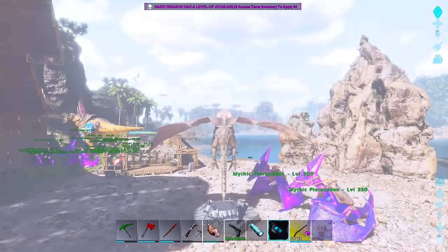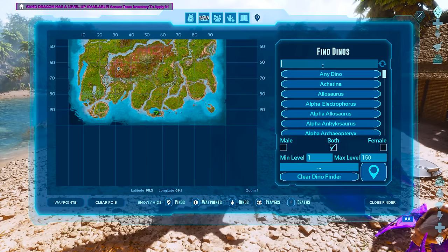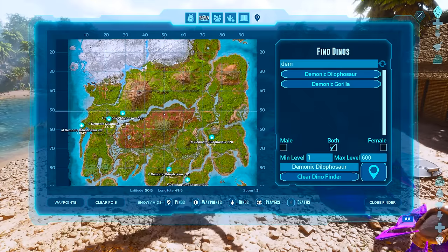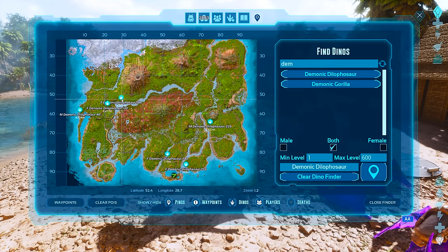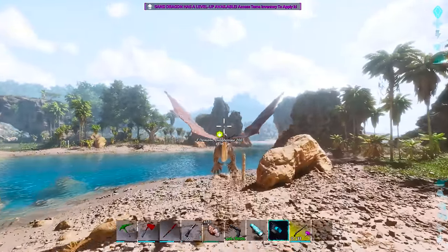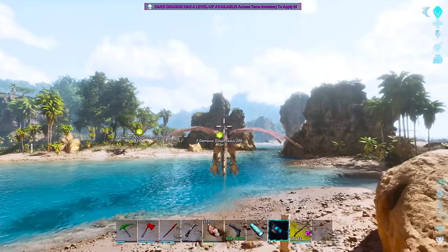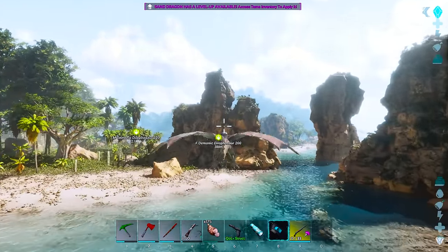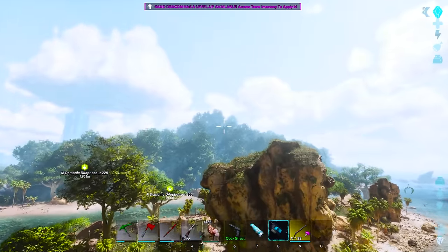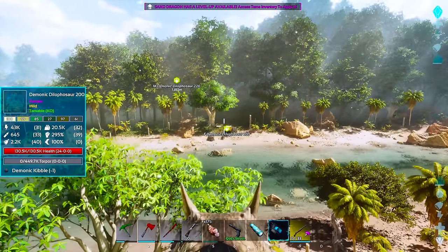We're gonna ignore the gorilla for the time being and turn our attention back to the original plan - the demonic dalathosaurus. The one from the last video is gone, but we do have a lot of others to choose from. I'm not gonna go too high level because I know how high their torpidity gets. There is a level 200 just over here though. There's one up here near the green obelisk as well - I could almost lure it into the pit beneath the green obelisk. Let me just have a look at this guy and see what it's all about. 450,000 torpor.